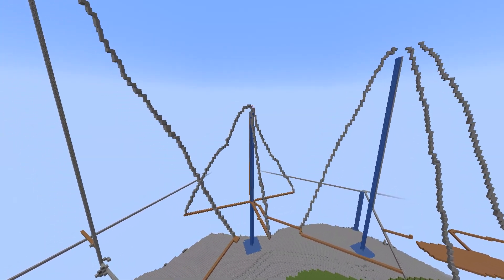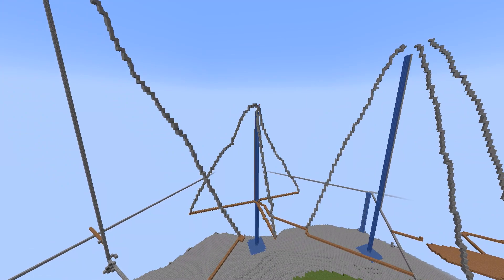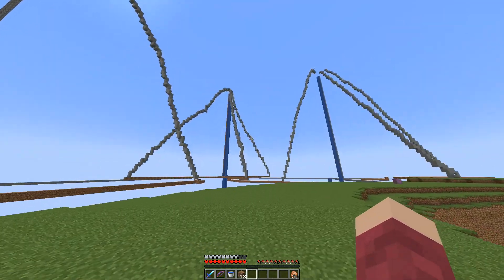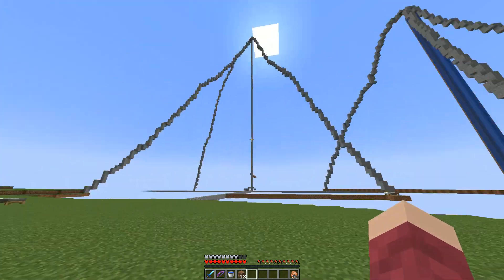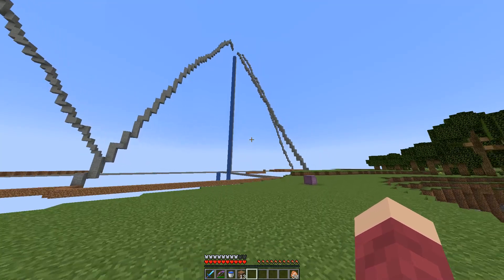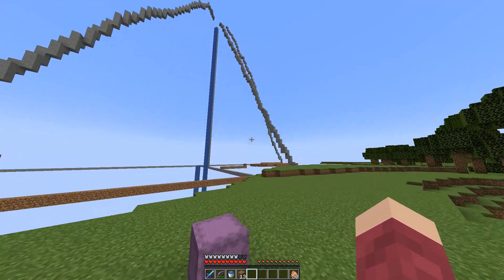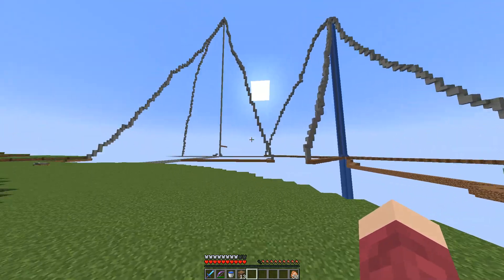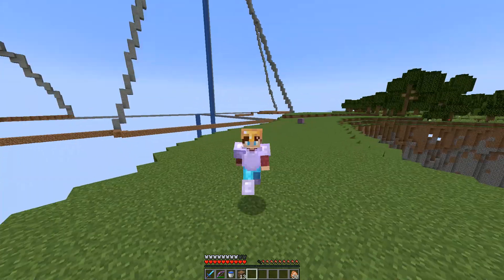I didn't realise this at the time, but this is one of the most important parts of making the mountain and I probably should have spent a bit more time on it than I did. So that is what we've got so far — I've kind of got an outline of where I want the mountains to be. The next step will probably be to start to fill up the mountains in with blocks. We'll get started on the smaller one first, but this might take a while.